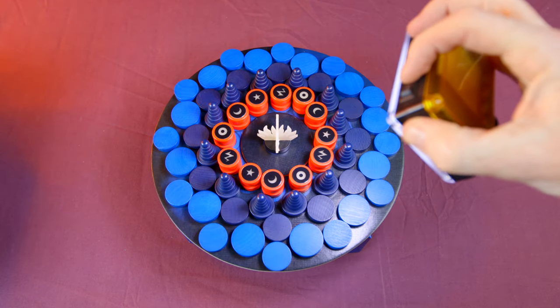Then you turn the lights off and away you go. On your turn, you take your magician and push it from the edge of the plinth into the discs. The aim of the game is to try and get one of your cauldrons to fall into the hole in the centre of the board. You keep pushing until you hear a clack noise, which means one of the small, medium, or large pieces has fallen onto the table, and then it's the next player's turn.